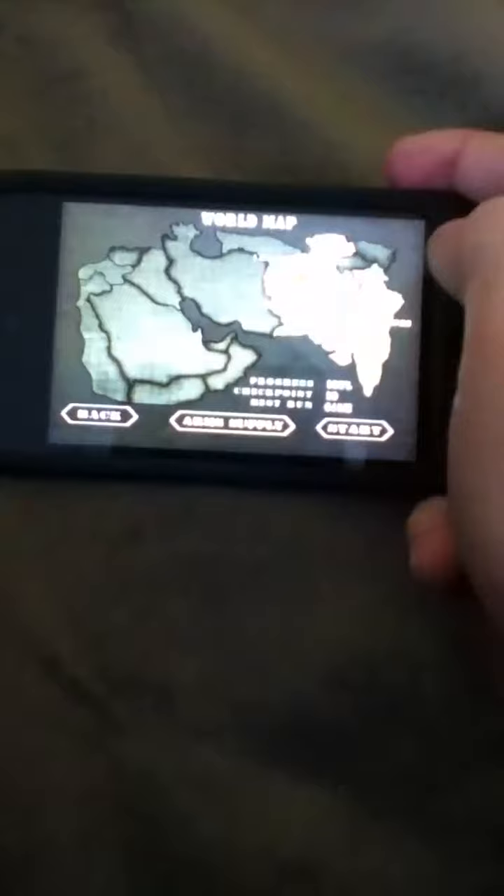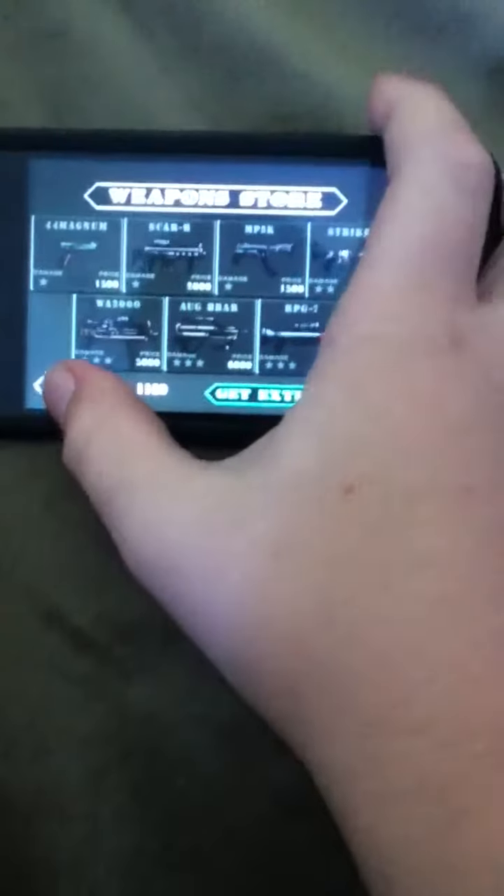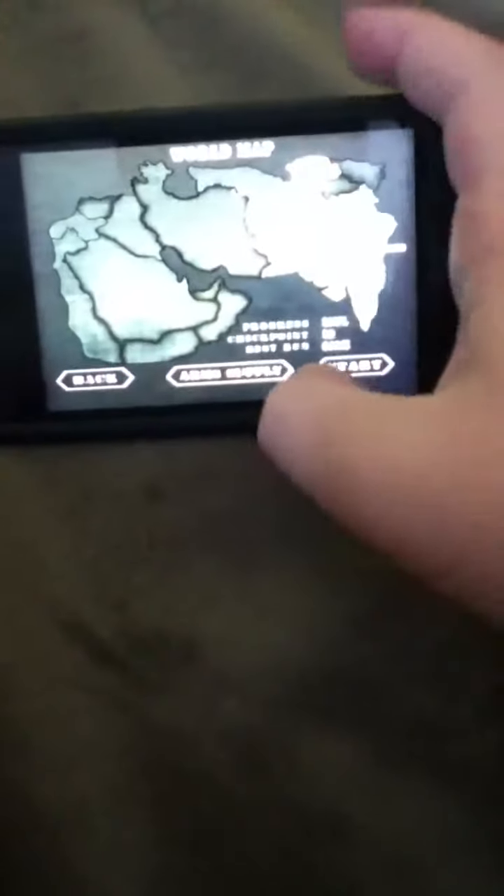Number five is Desert Slug. Right there — Desert Slug, tap it and blaze. Basically what you have to do is kill all the creatures that are coming at you. I'm just gonna press Continue, and you can buy supplies and go to Start.